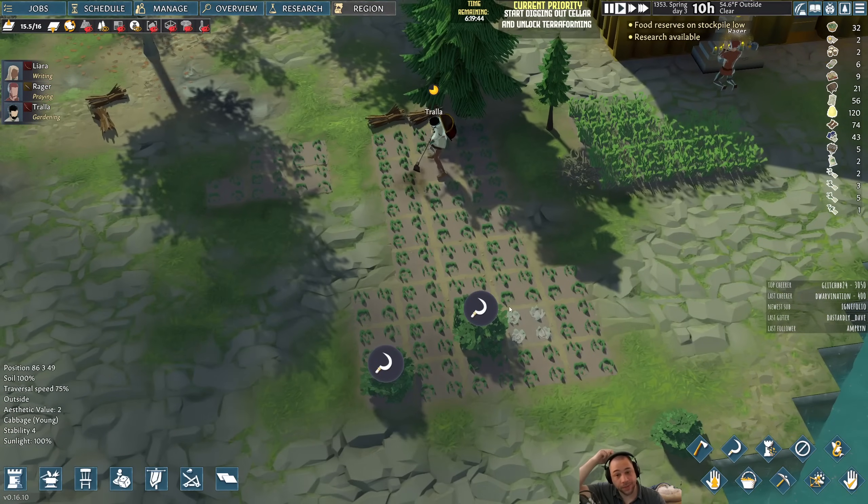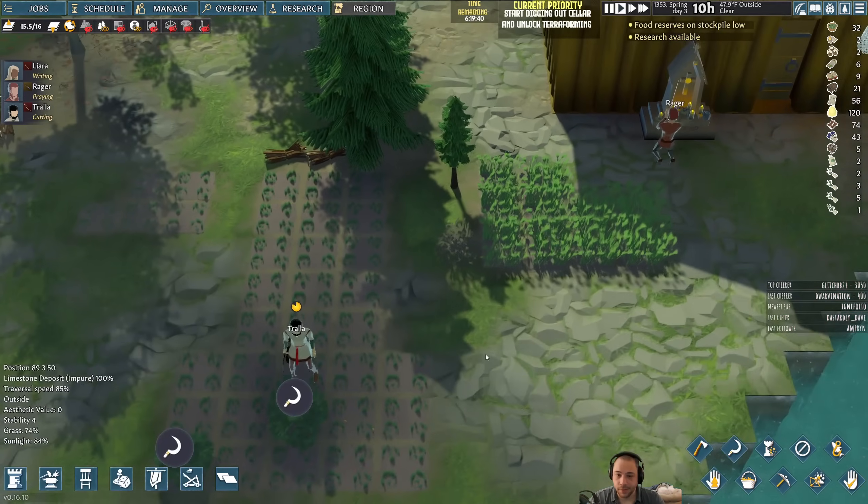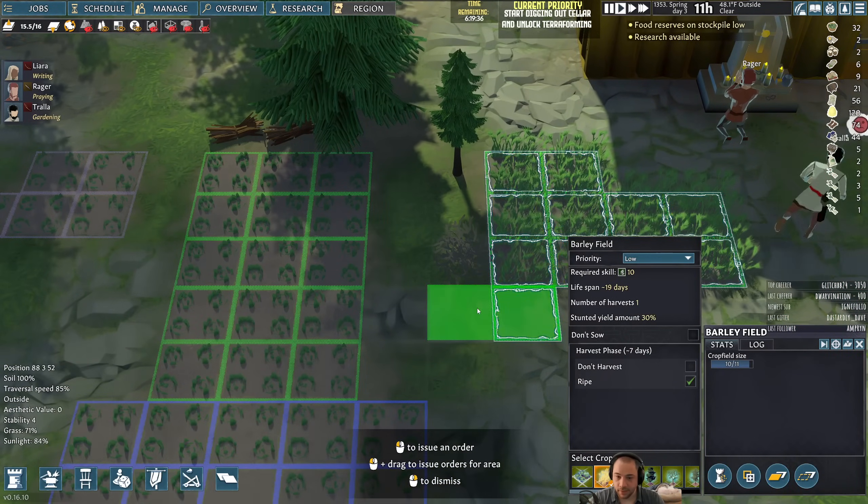Trawla is almost done with sowing all the crops and then he can help us dig, provided he doesn't constantly mishandle things.